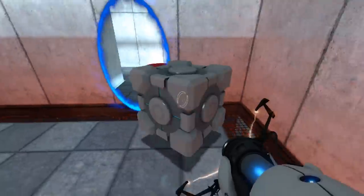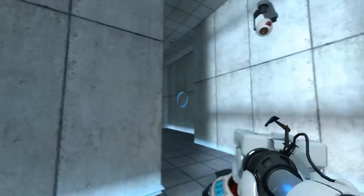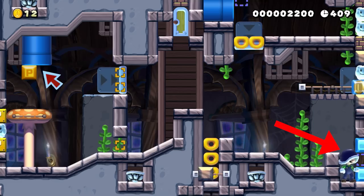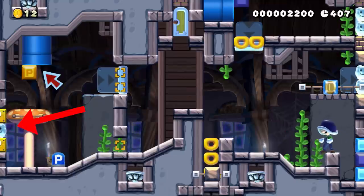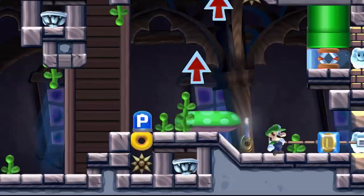Portal's an incredible puzzle game where objects can transport through the wall and appear in a completely different area. Today, we're going to take Portal concepts and apply them to our level design in Mario Maker 2. We'll show off the contraptions, explain how they work, and give you ideas to use in your courses. Let's get started.